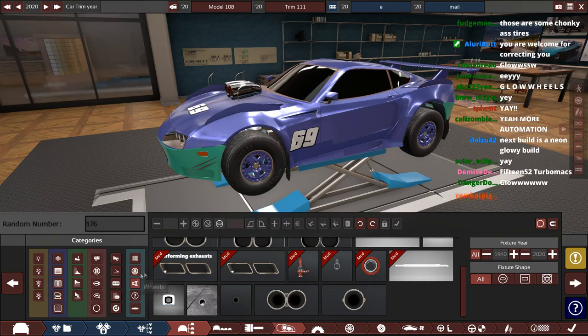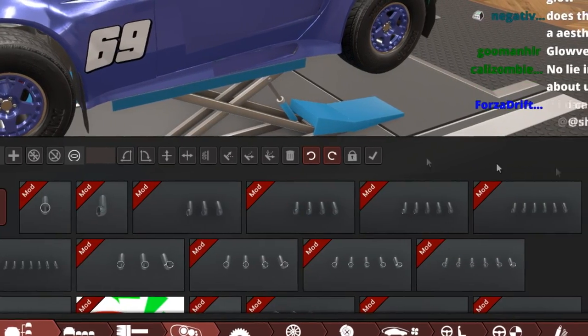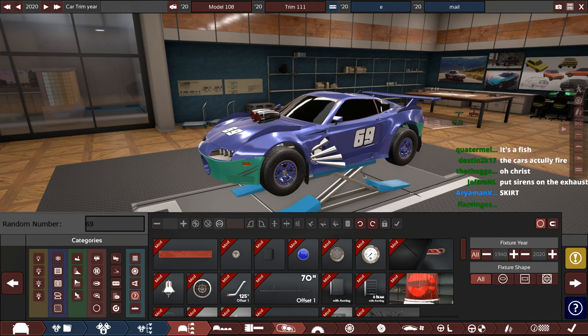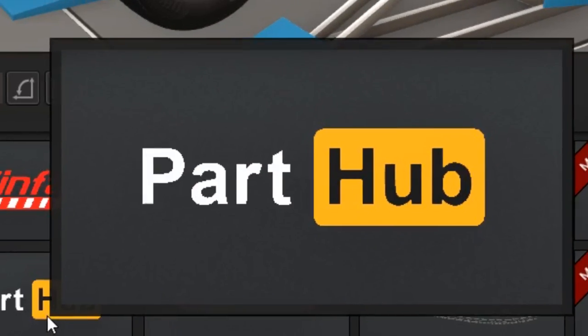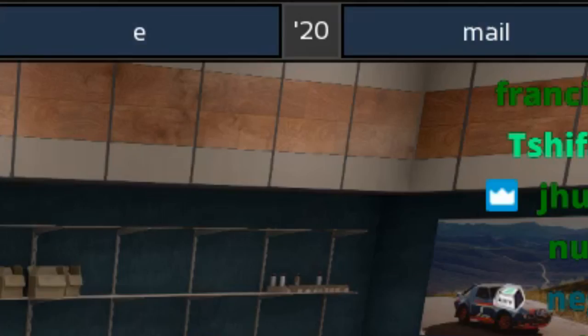Now we're on to exhaust — oh, these are all amazing, these are all spectacular. Oh no, we are having an Automation moment. It may have taken us to the end of the car, but we just got the randomized number of 69. It took us this long to get there and it finally happened. Ladies and gentlemen, say hello to the Argos Pog Vet with the email engine.